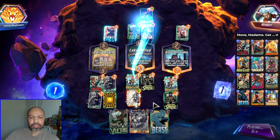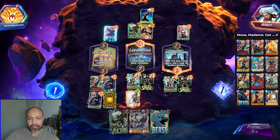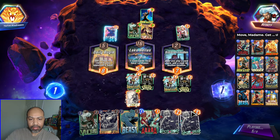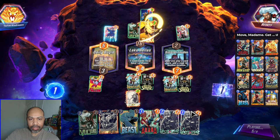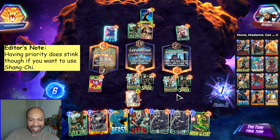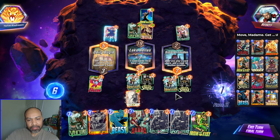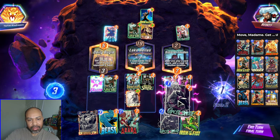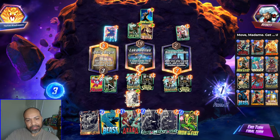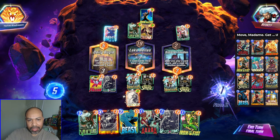This is why I blocked the left lane — I wanted these two Hercules bounces. So if I can draw into Living Tribunal, that would be fantastic. You know what this deck is about. I have priority. Do I do a Vulture? If I go here and here, that doesn't block it. I'm going to roll the die because I don't know what they're doing.